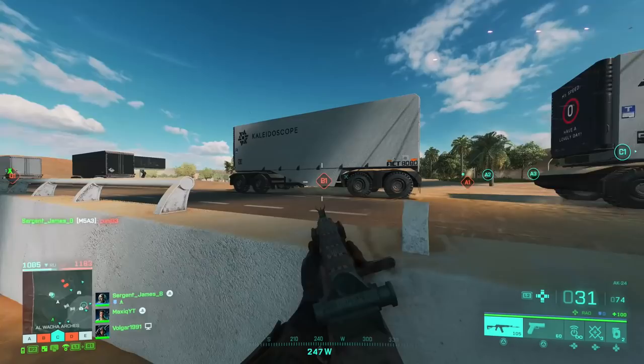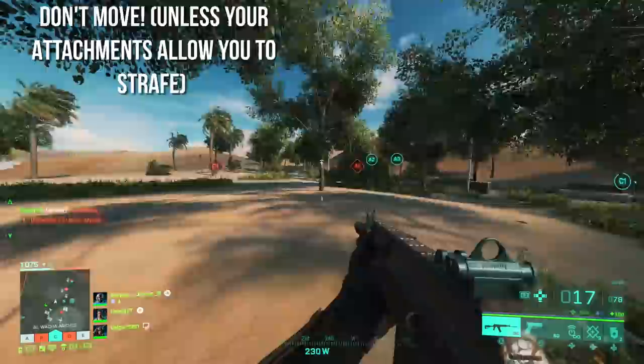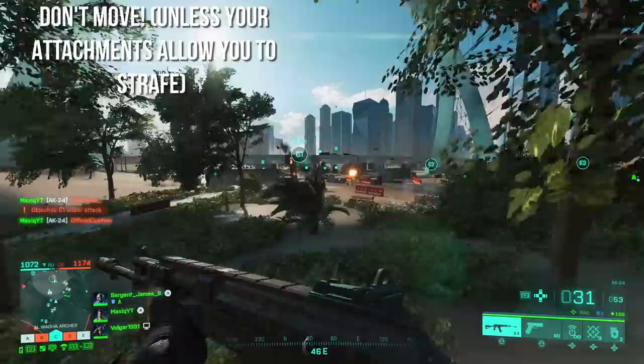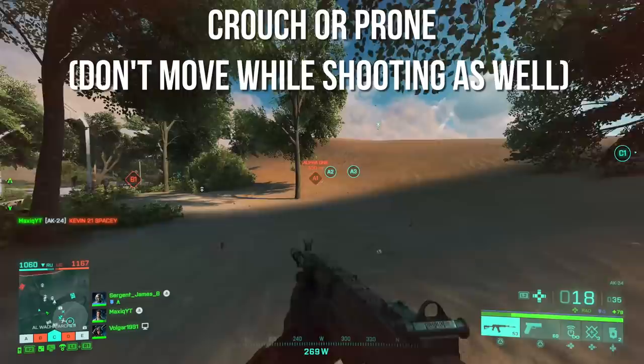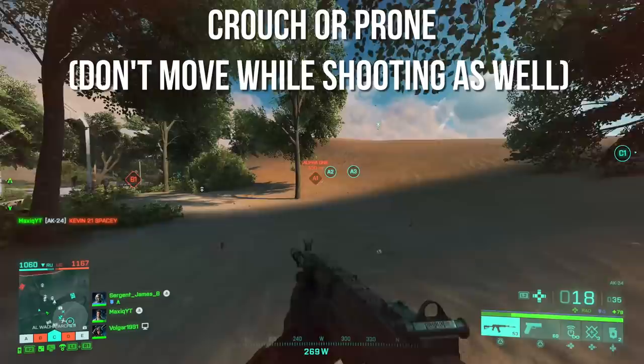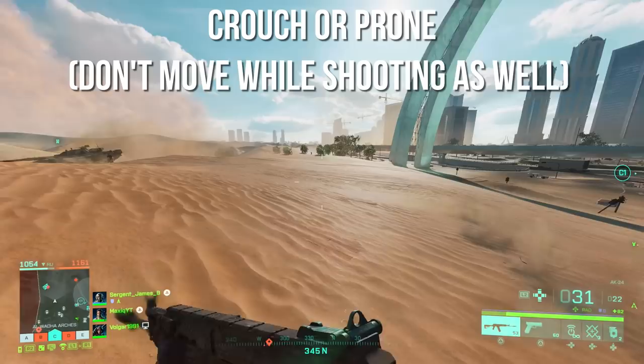There are a couple of movements in the game that will improve your recoil control. First of all, when you shoot, stand still. This depends on what attachments you're using, but for most general situations you want to stand still while shooting — it makes it a lot easier to control recoil and a lot more consistent. Even better, at longer distances, go crouch or go prone. No matter what attachments you're using, going prone will improve your recoil control quite a bit.